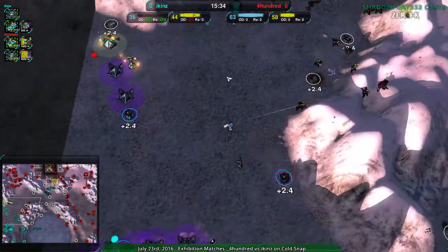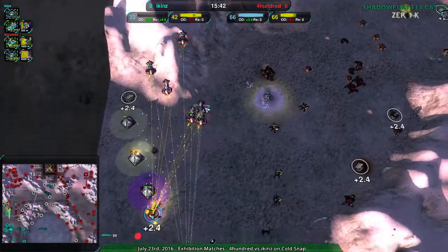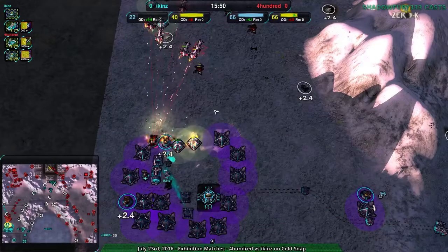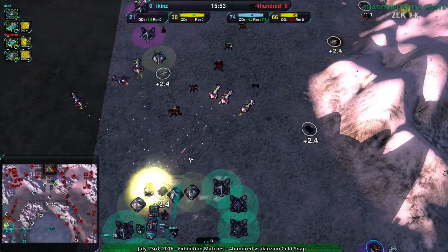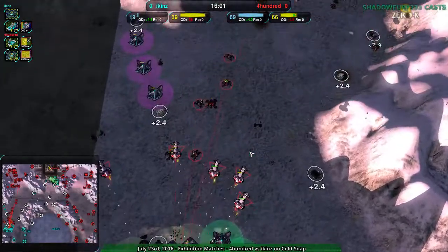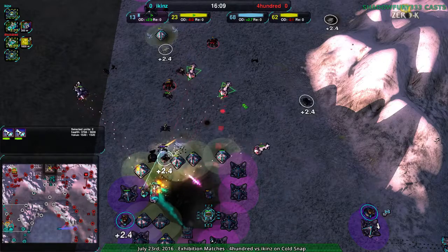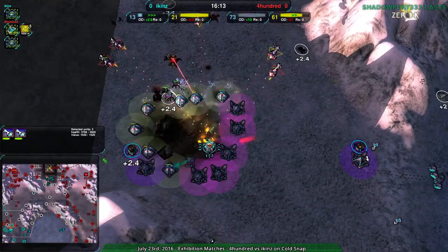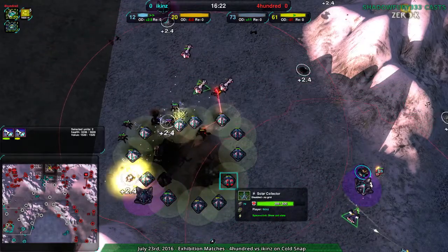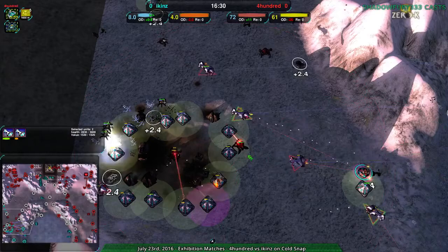Brawlers coming in from the side — nice positioning, nice flanking here. Icons' frontal assault is doing a lot of damage, but the angle the Brawlers came in from is not easy to deal with or predict, especially given that Icons had moved all of their Anglers out of their base. A bit of a gamble on 400's part but a good gamble that paid off. And that is game. 400 is paying attention to the Brawlers but forgetting about the spiders — they must not use control groups. Control groups are really useful even in Zero-K.